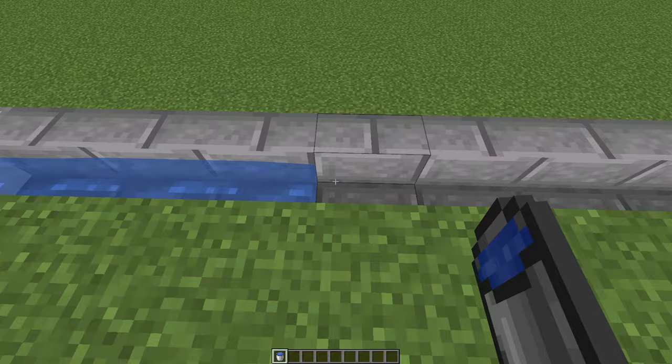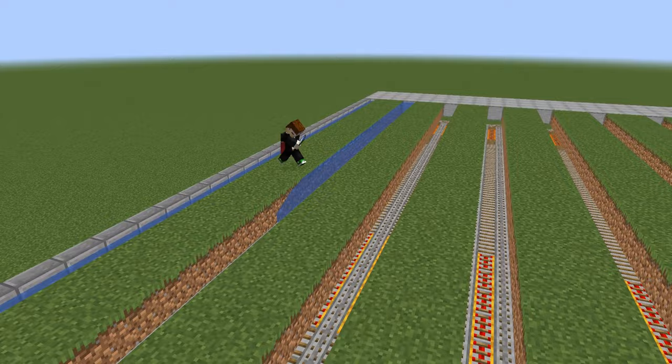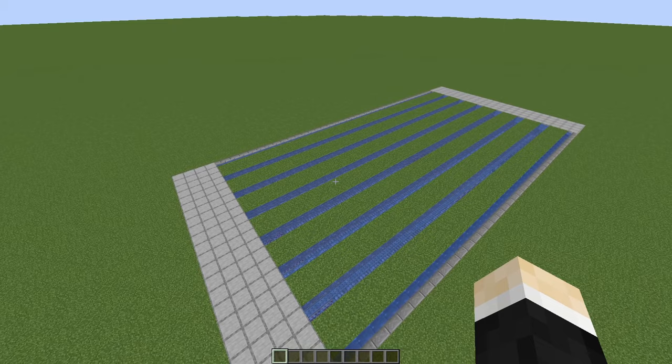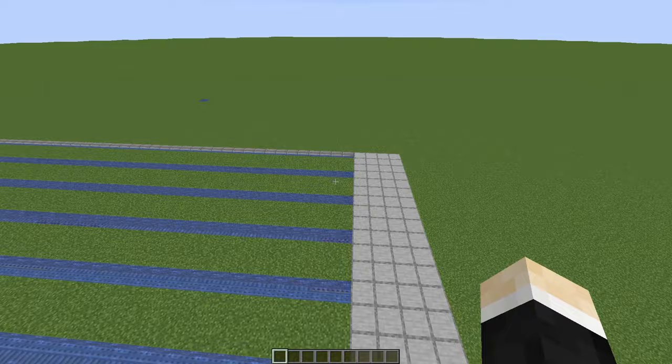Same thing on this side. And now the scary part — you need to place some water buckets above these rails. Now the water is done and that looks super nice. Now we just need to make the flying machines, which are actually quite simple — believe it or not, you'll see right now.